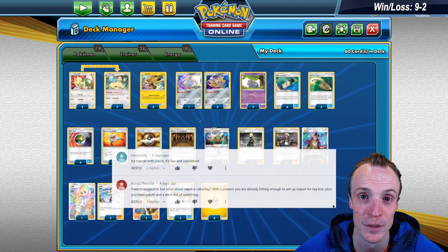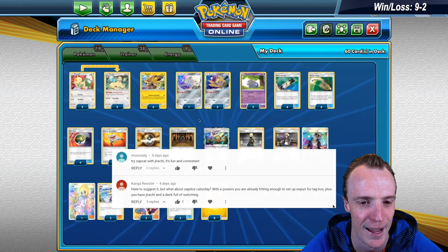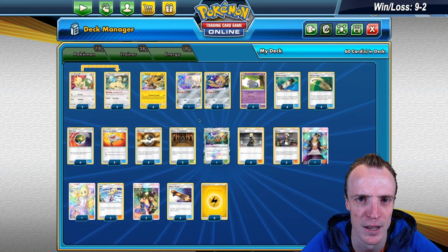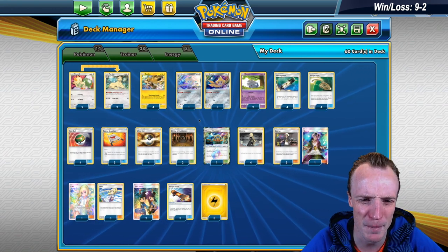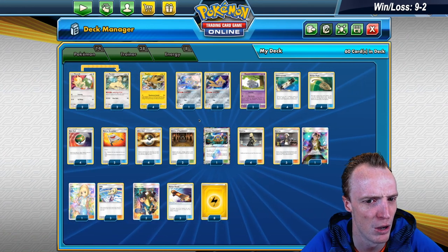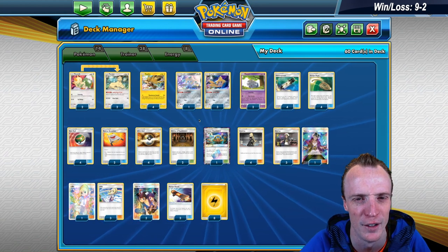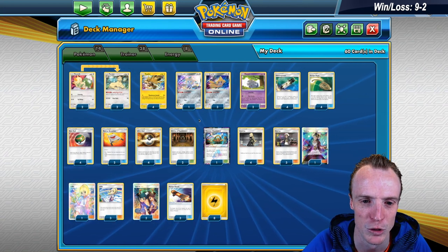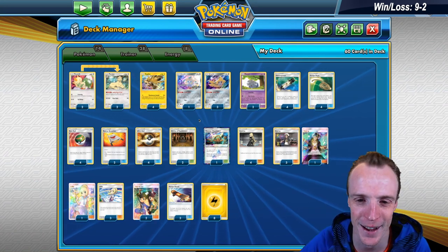This was a deck idea given to me by Kangarooster and Monorail, so big shout out to them. I'm getting a little bit worried about the number of Cataday decks I'm starting to bring you guys. This is my fourth Cataday deck — does that mean I'm starting to become some crazy cat man? Am I going to get some urge to buy a heap of cats? Anyway, let's get explaining how this deck works.